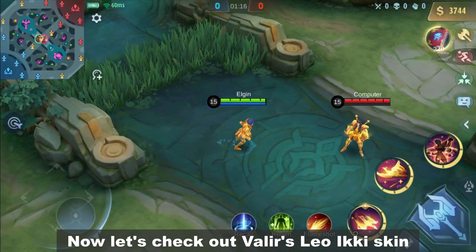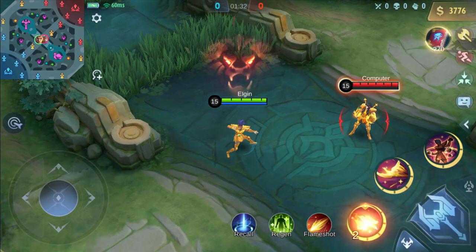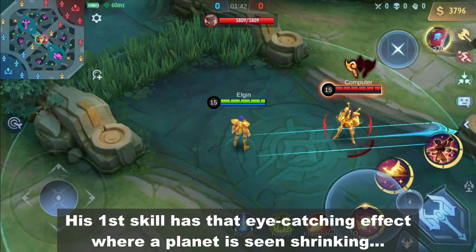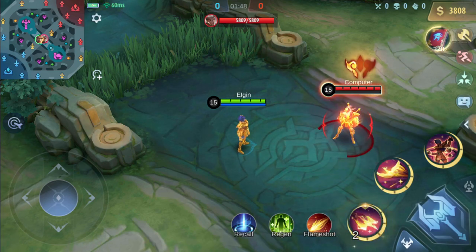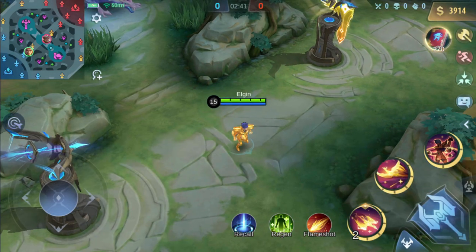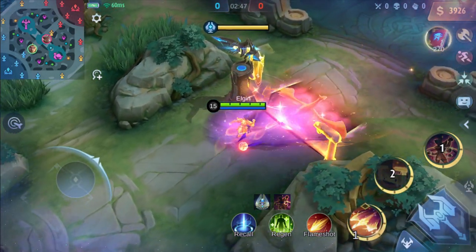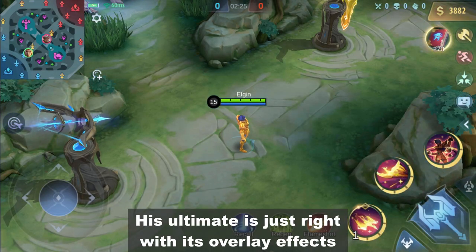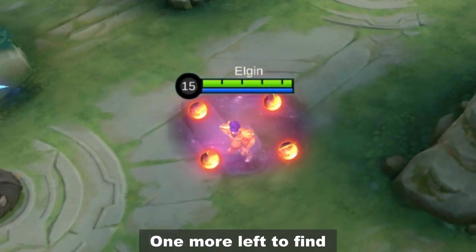Now let's check out Valir's Leo Ikki skin. His first skill has that eye-catching effect where a planet is seen shrinking or maybe exploding. The ultimate is just right with its overlay effects. He now has 6 Dragon Balls — one more left to find.